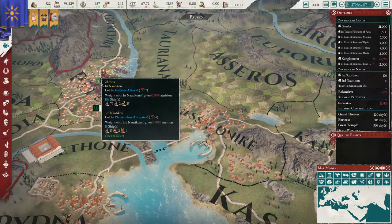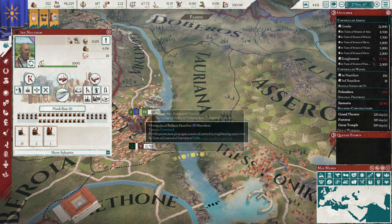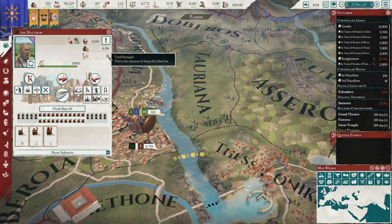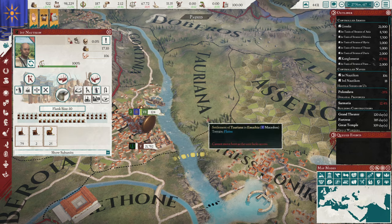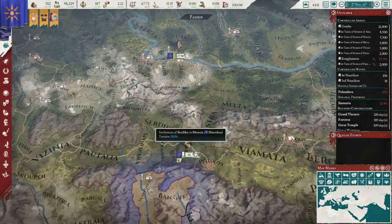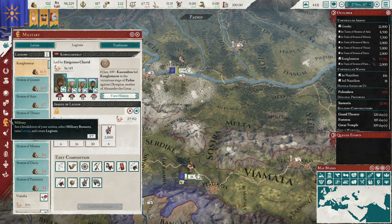Clicking between the two fleets, we can see a very different amount of ships — one only having about 17-18 ships (total strength 18 ships) and this one having 106. There's a lot of information to digest there.